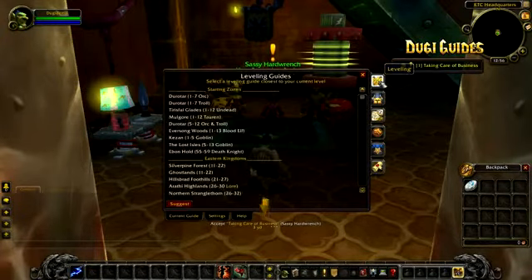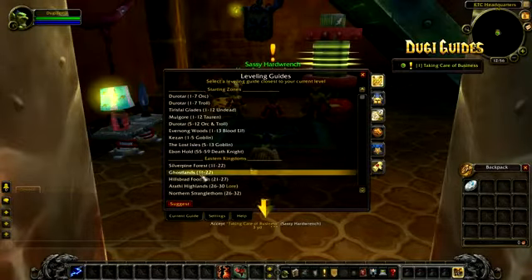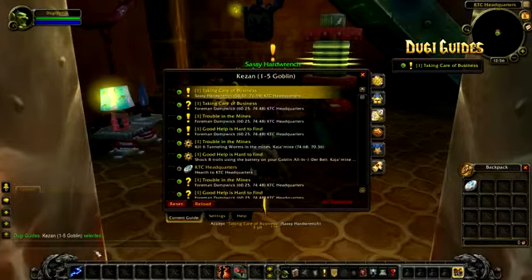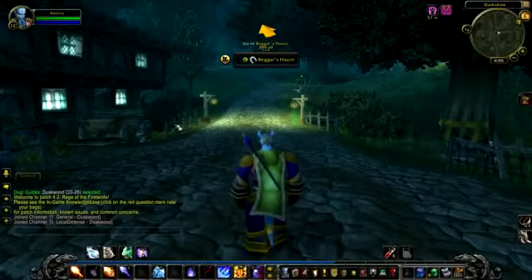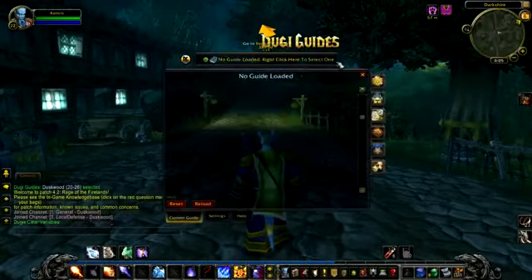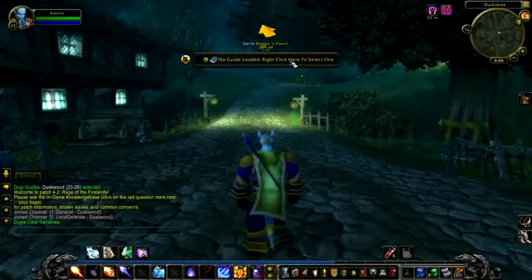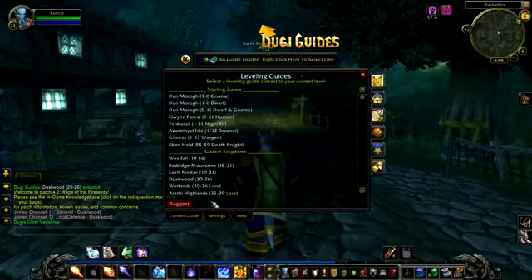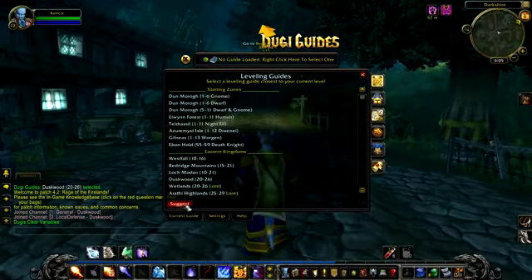Doogie Guides should automatically select the best guide for you as soon as you log in. For this example, the add-on has selected the golden zone for this character. If you load a higher level character, it should also select the best guide for your level. If for some reason the guide is not selected when you log in, it should say 'no guides loaded.' Simply right-click on the status frame, select the leveling tab, click the suggest button, and that's it.